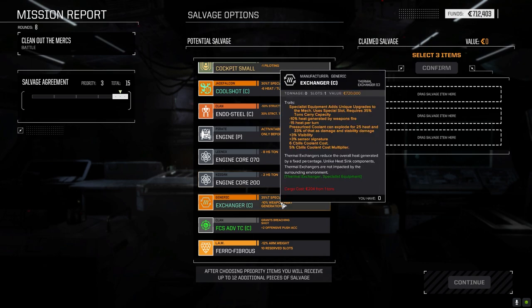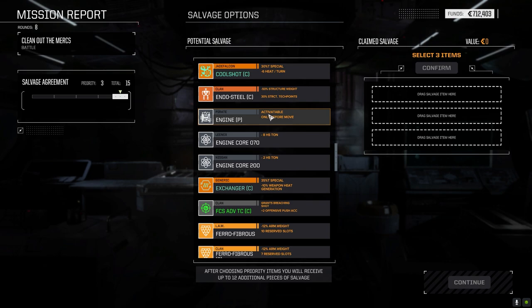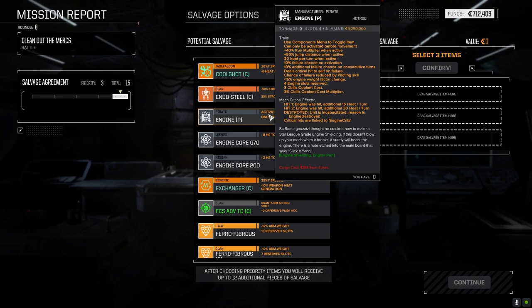Clan exchanger - that's a good possibility: minus fifteen heat per turn, minus ten percent heat generated by weapons fire. That's like significant. For C-bills it's worth nine million, so at thirteen percent that's about 1.02 to 1.1 million somewhere in there. That's a lot.